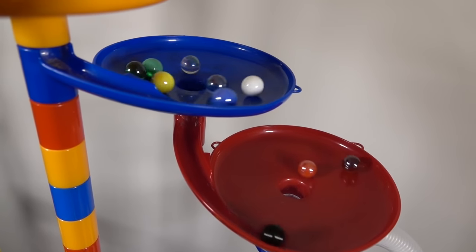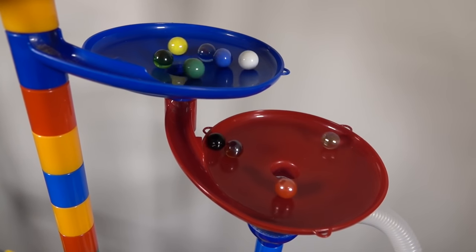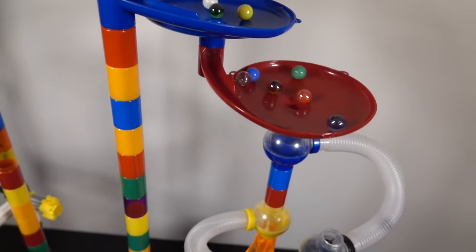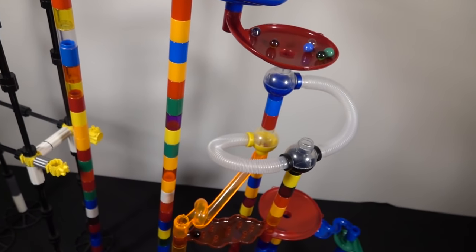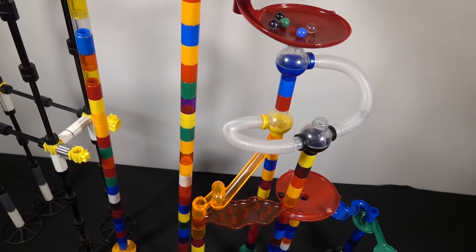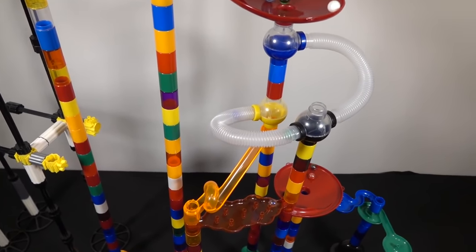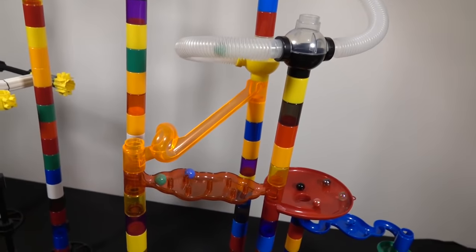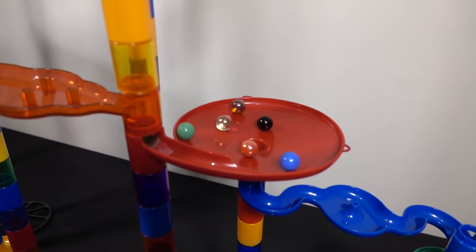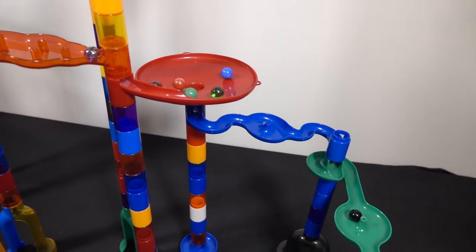Red is now leading the pack followed by what I think is brown — it's kind of hard to tell. Black is trying to take the inside line here, fighting with brown, and does make it into the tube. Wow, that is just crazy — is that a loop-de-loop? That's insane! So it goes from a tube to a loop-de-loop, and it looks like black is leading this race with red, blue, and green behind on the pegboard followed by dark green.